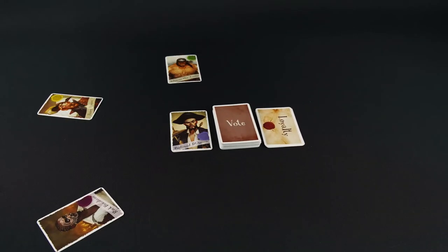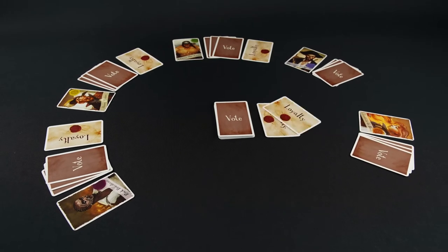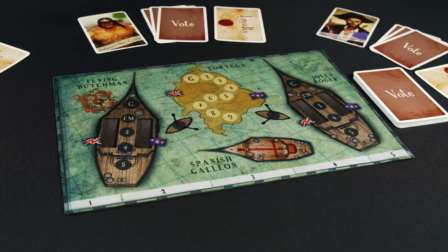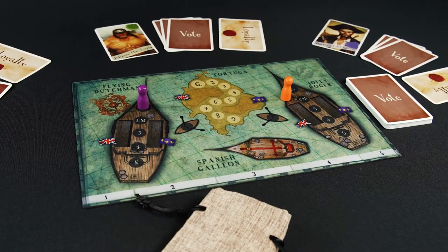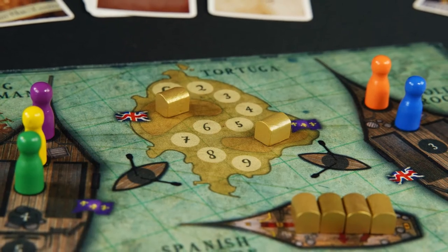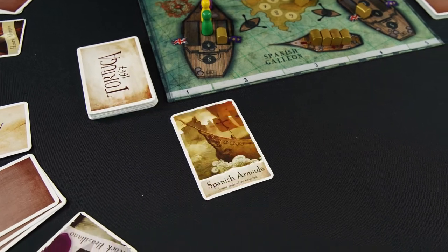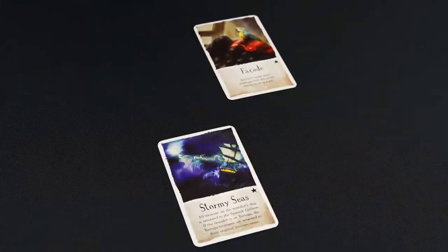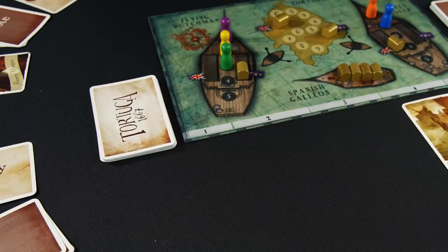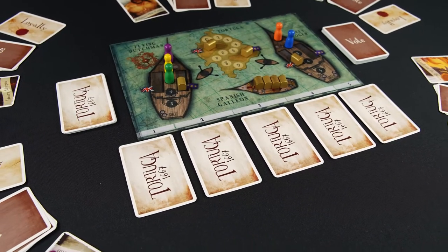To set up the game, shuffle and deal each player one player card, three face-down vote cards, and one face-down loyalty card based on the table in the rulebook. Take the pawns that match the player cards and place them randomly on both ships front to back, starting with the Flying Dutchman. Put four treasure tokens on the Spanish Galleon and one in each team's treasure hold on Tortuga. Give one to each of the two players whose pawns are at the front of each ship. They each place their treasure in either hold on their ship. Finally, prepare the event deck by removing the Spanish Armada and all starred cards. Starred cards can be added in future games for advanced players. Shuffle the event cards and place the Spanish Armada at the bottom. Put five event cards face-down next to the map.